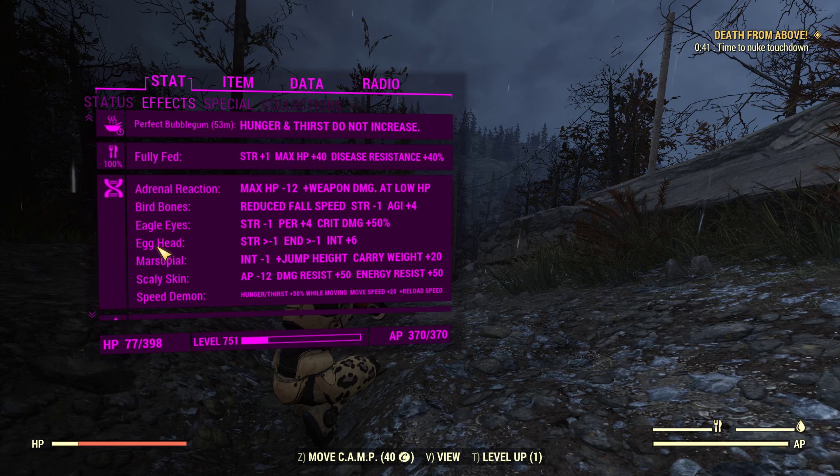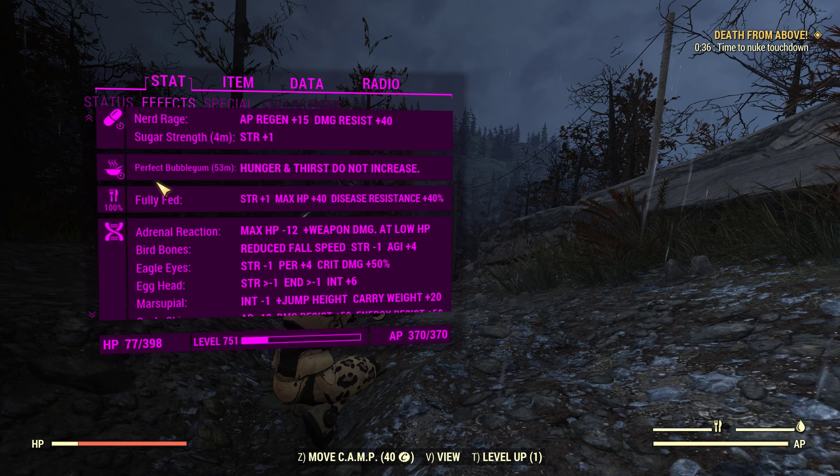For our mutations we are using Adrenal Reaction, Bird Bones, Eagle Eyes, Egghead, Marsupial, Scaly Skin, and Speed Demon. We are fully fed because we are always on perfect bubblegum.